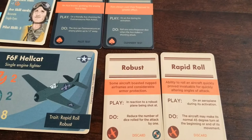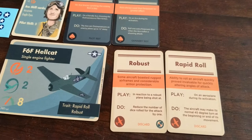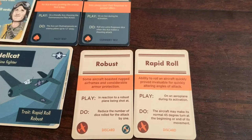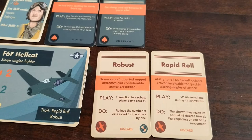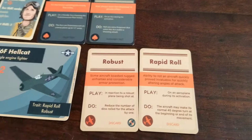Let's take a look at Robust — pretty cool. In reaction to a Robust plane being shot at, you basically just reduce the number of dice rolled for the attack by one, so hopefully less likely to incur some damage. Then Rapid Roll: during an airplane's activation it may make its normal 45-degree turn at either the beginning or end of its movement.